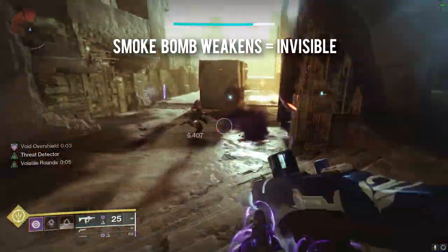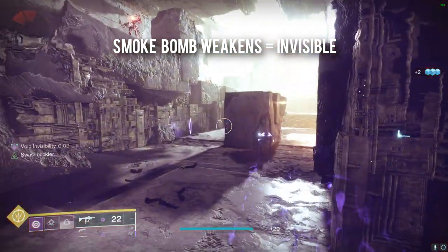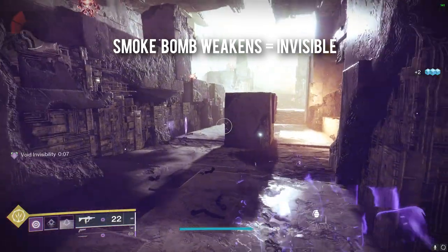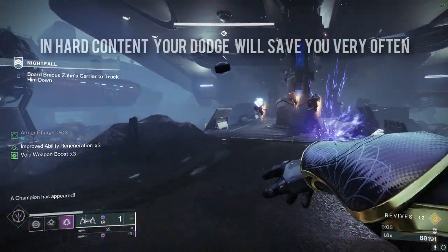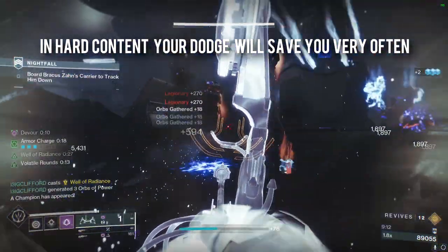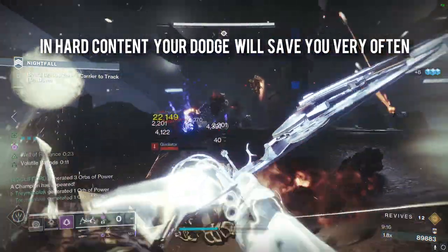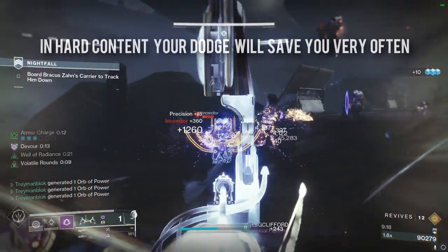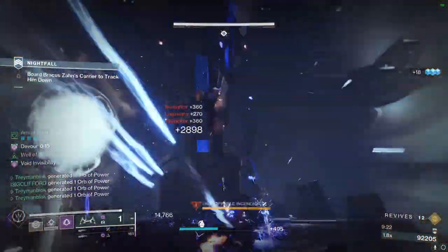Remember that you can start your rotation with your smoke bomb or even your grenade if you're using Echo of Undermining — both will weaken the target, allowing you to go invisible when you defeat them. In harder content I suggest saving your dodge for emergency situations since it's the only reliable way to go invisible, but don't be afraid to use it because you can get your entire dodge back if you finish an enemy while being invisible.